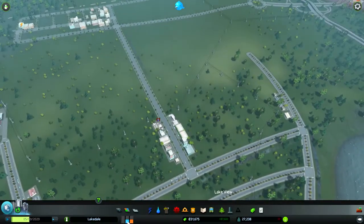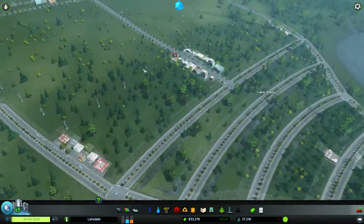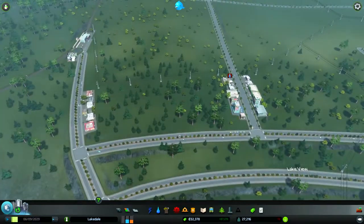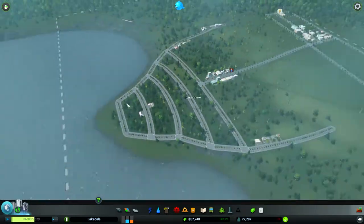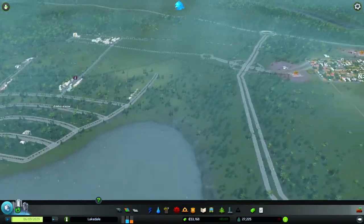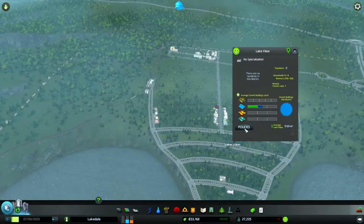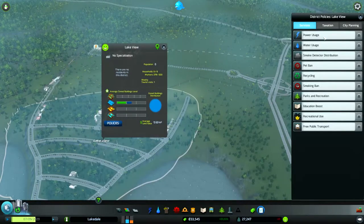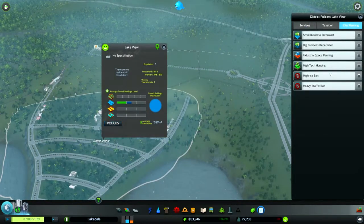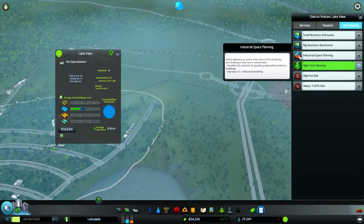The demand for them has dropped. What we've got now is a demand for medium density commercial zones. We've got a couple of medium density commercial zones. What we've got to do is get these people to start moving into this part of the city. The bug has been fixed, so now I'm going to put in some city planning ordinances.